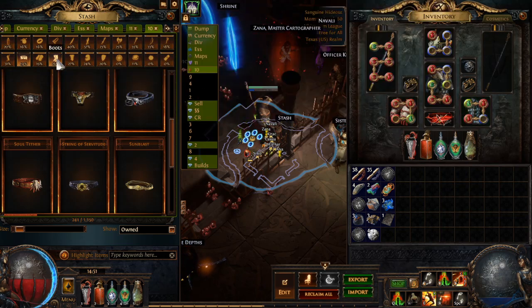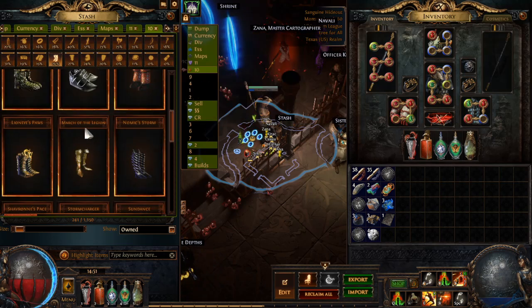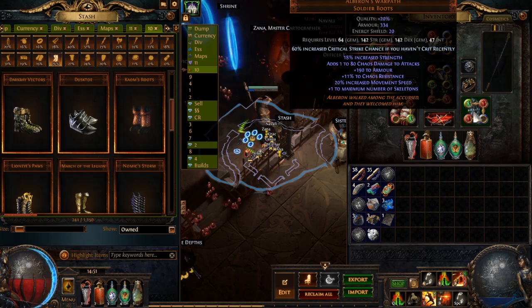Especially when you add Astramentus at level 20. Meganord's Vise is around level 35, and La Hoop of All is level 24, so you get to use basically most of your equipment early. The Elberath's Warpath boots with 18% increased strength is really nice, and the chaos resist is good too — though maybe I want something with a little more on the resistance side.